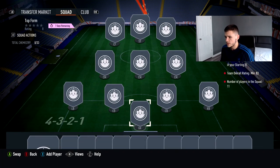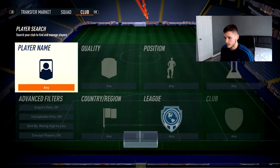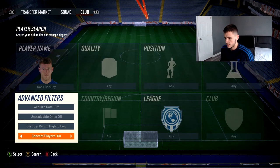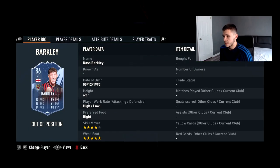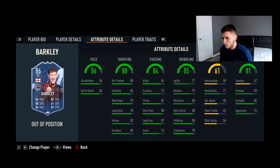One card is a striker and one is a right winger. Let's type in Ross Barkley and look at the cards in more detail. We have two 86-rated cards — a striker and a right winger. Looking at the striker first: high/low work rates, four-star skill moves, five-star weak foot, with an alternative position as center forward. Stats are 86 pace, 88 shooting, 84 passing, 85 dribbling, 61 defending, and 81 physical — really nice.